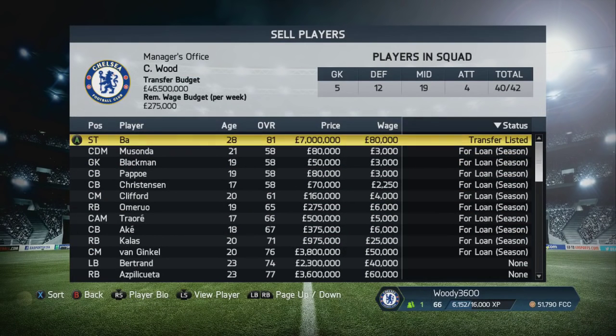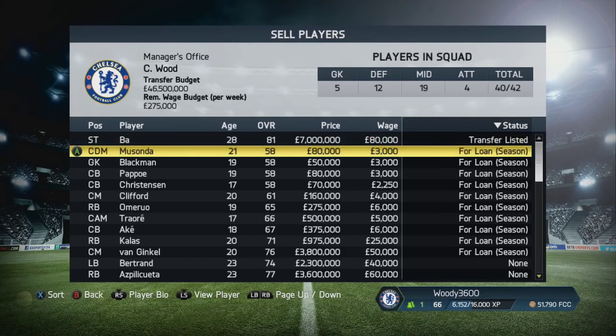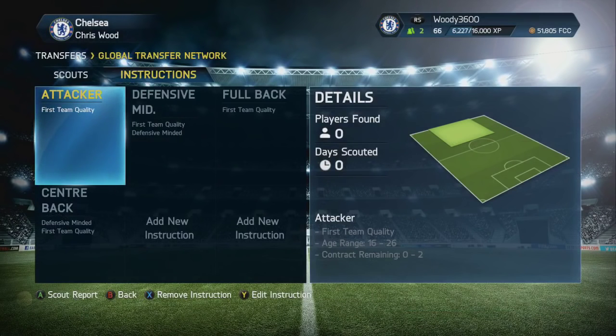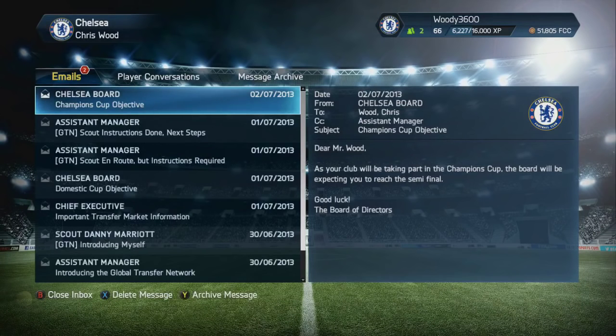Unfortunately Frank Lampard looks like he's going to be retiring at the end of the season, so we will need a replacement for him. I've set all of those youngsters out on full season-long loans. I also transfer listed Demba Ba. We have Fernando Torres and Samuel Eto'o, and personally I'm not keen on Demba Ba, so I am going to be looking for a replacement. You can see on screen the scout instructions - we're looking for an attacker, a defensive midfielder, a full back, and a centre back.